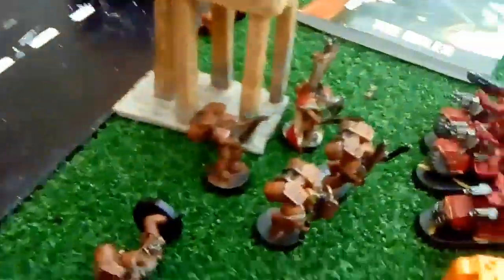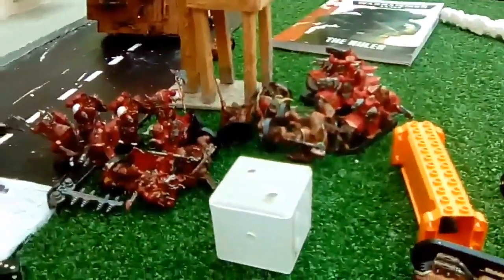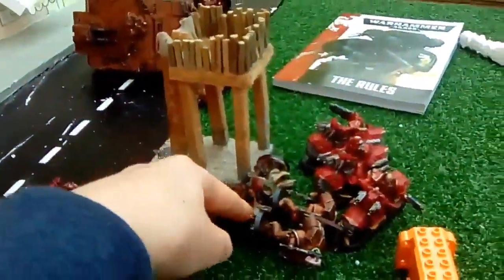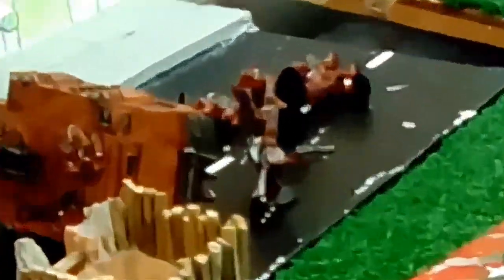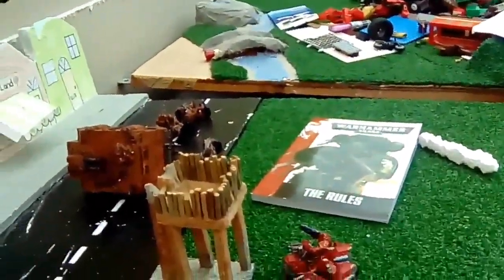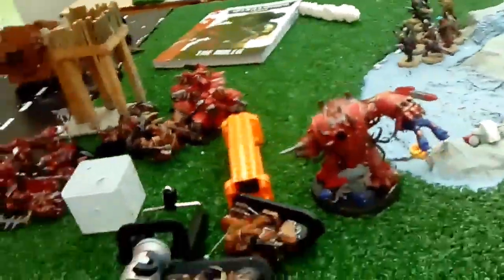The only Ultramarines left on the board are these guys and him. In the assault phase, I wiped out this squad. I forgot to shoot that guy over there — Xander said it's okay for me to do so, so I'm shooting him now at the end of the shooting phase. Killed him! So at the end of my second turn I've completely tabled him.